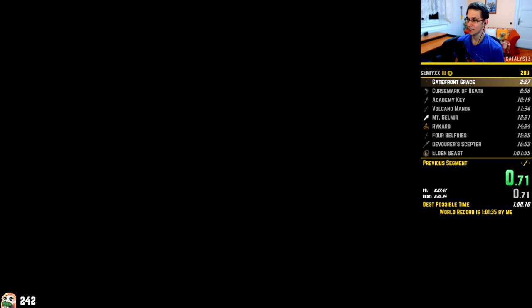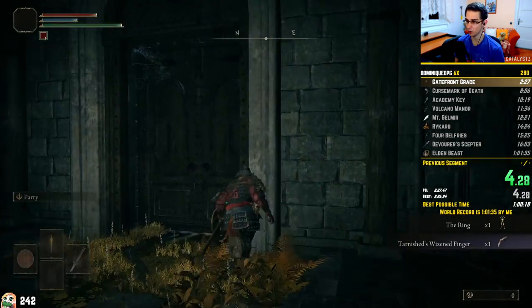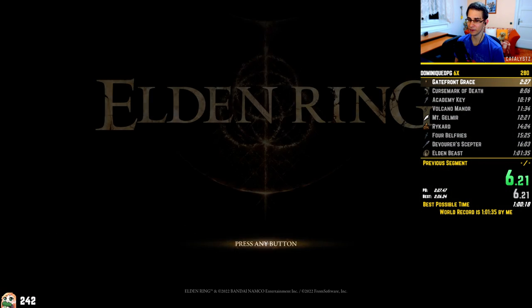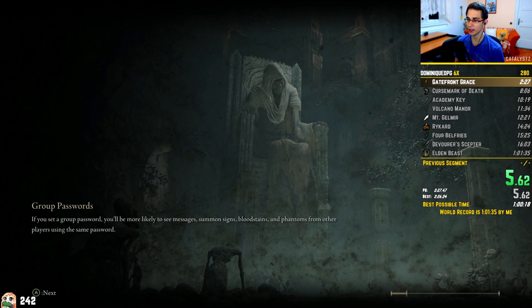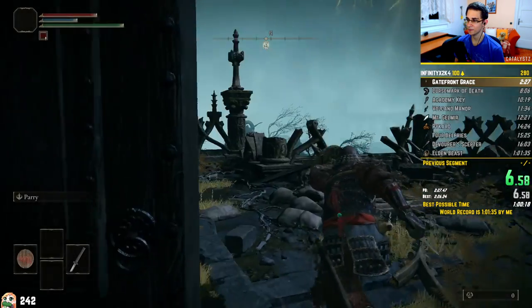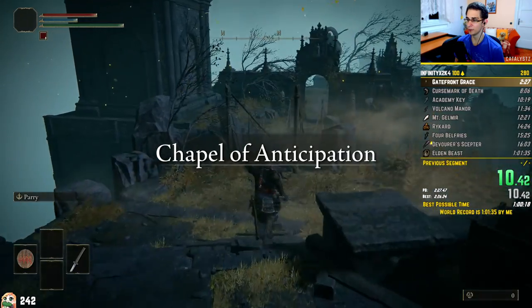Let me first explain what All Remembrances actually means. The goal of this category is to collect all the remembrance items from the 15 main bosses that dropped them and then complete the game by reaching the credits. There are also some other fights which I need to complete that do not drop a remembrance but are going to be in the way. This speedrun has no limitations except for disallowing the infamous zipping glitch, meaning that it is going to be one of the most broken showcases of what Elden Ring speedrunning has to offer.